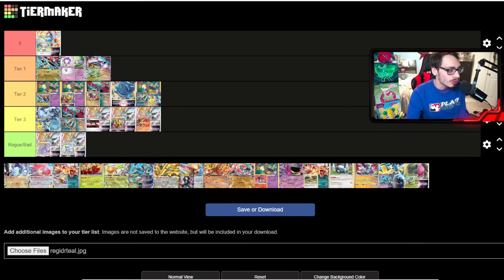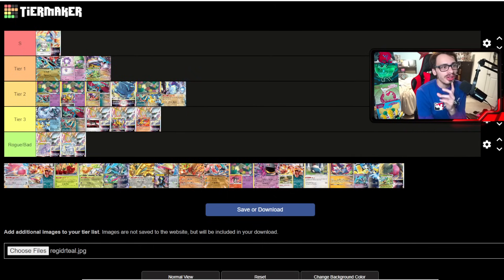Miraidon is probably tier two — it did win the Champions League but feels like a worse Raging Bolt deck. It does get to use Iron Hands EX, but it relies extremely heavily on Electric Generator where Raging Bolt doesn't care about generators and just draws tons of cards. Miraidon is a little too luck-based for my taste. The one big upside is it probably just farms Lugia — if you want a deck specifically to beat Lugia, Miraidon might be your best choice for that tournament.